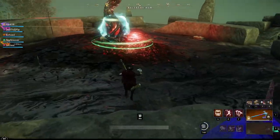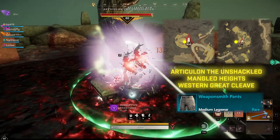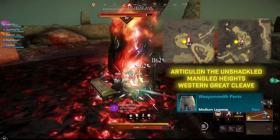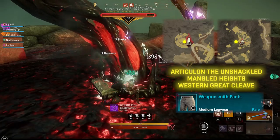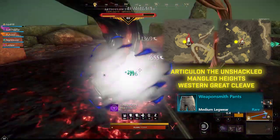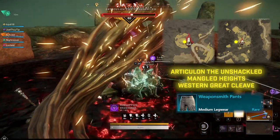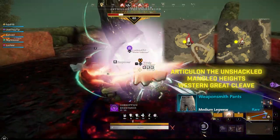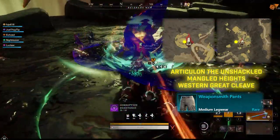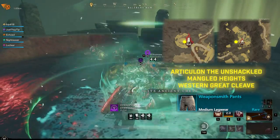Next we have the infamous Weaponsmith pants, now found with Articulon the Unshackled, who is also in the Mangled Run. There are two of them in the Mangled Run now — one is level 60 and the other is level 63 — giving you two shots every time you do an Elite chest run through here. You could come with a group and kill these repeatedly, running back and forth. I'd suggest going through on the Elite chest runs, and if you bring friends, bring at least five due to the number of mobs.